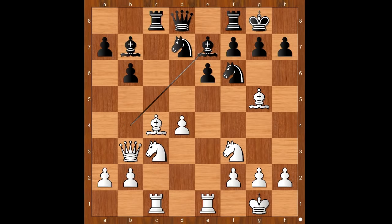Bishop to e7, unpinning. White to move — Kramnik, or his team, recalled a good idea from a game played in 1994. What is the idea? This is the idea: first move, bishop takes on f6, knight takes bishop.